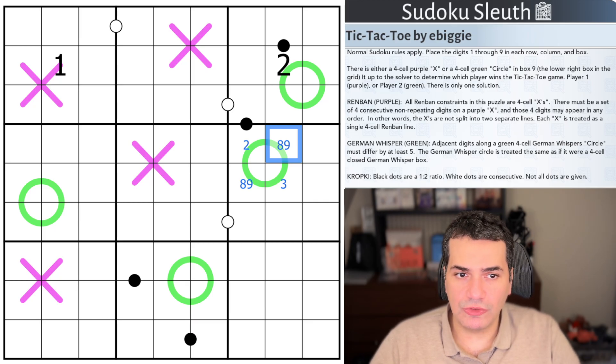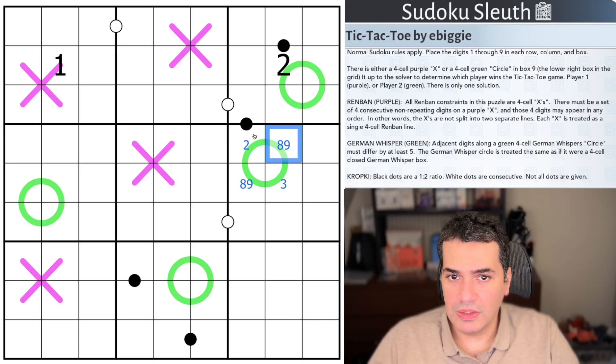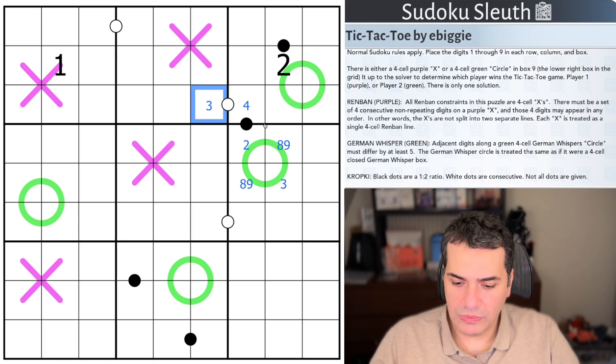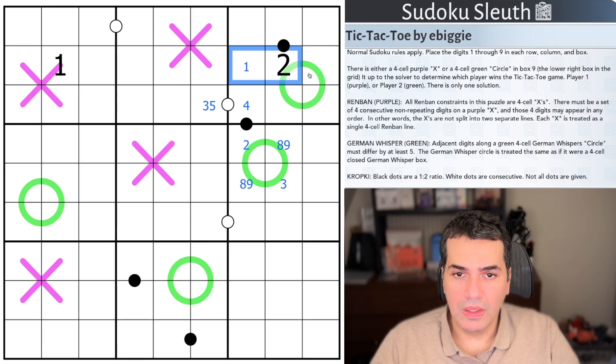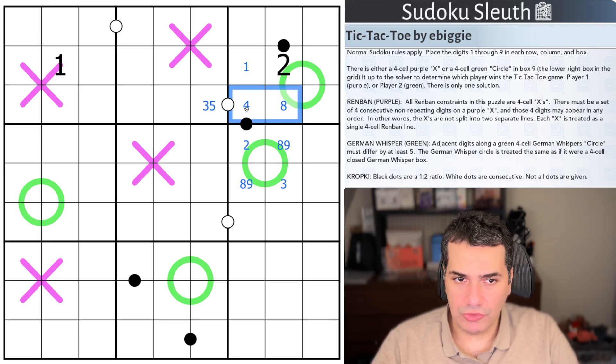We have Kropke dots. Black dots are in a one to two ratio and white dots are consecutive, and not all dots are given. If this cell is indeed a two, this would have to be one or four. If that happens to be a four, this would have to be three or five for it to be consecutive. In the absence of a white dot or a black dot, none of that is a problem. On to today's rules.